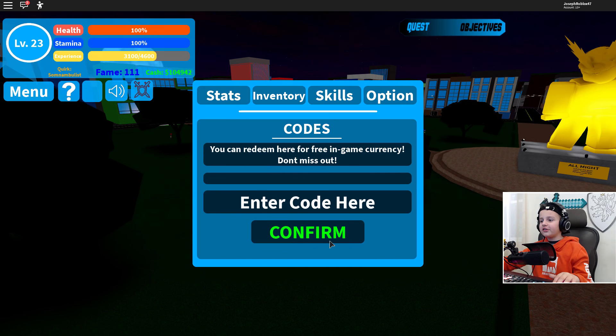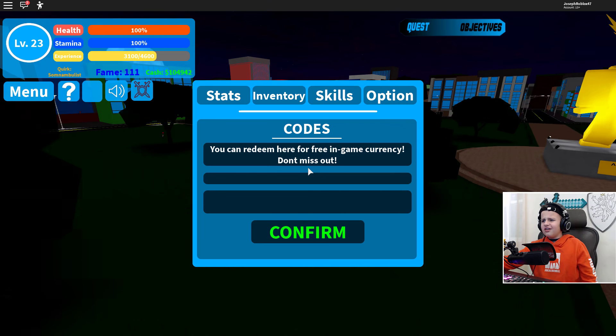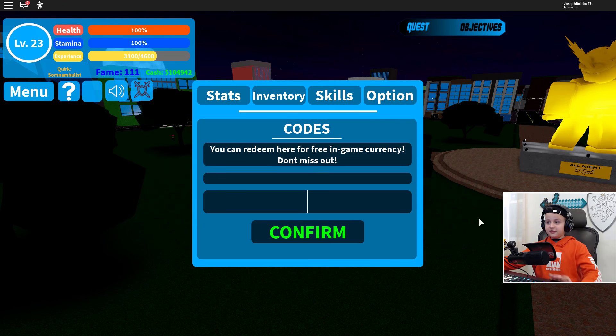Alright, so you're gonna go in and basically you just go there, click options, and there's codes. What a good place to put codes!